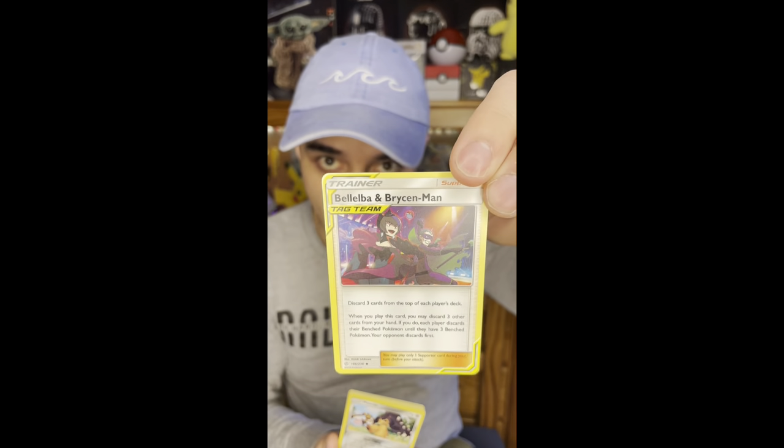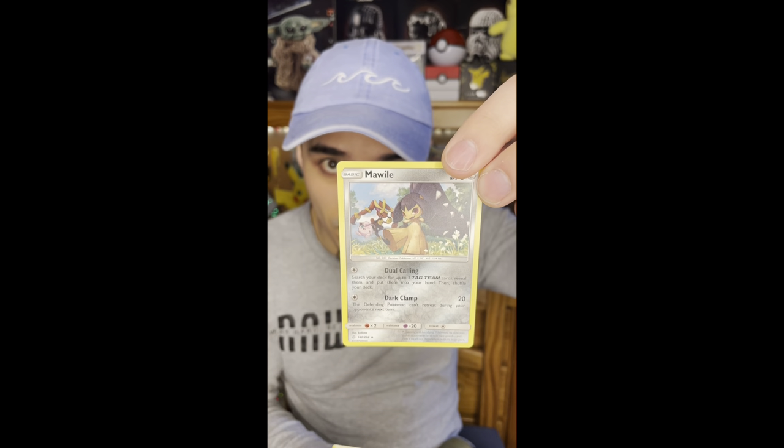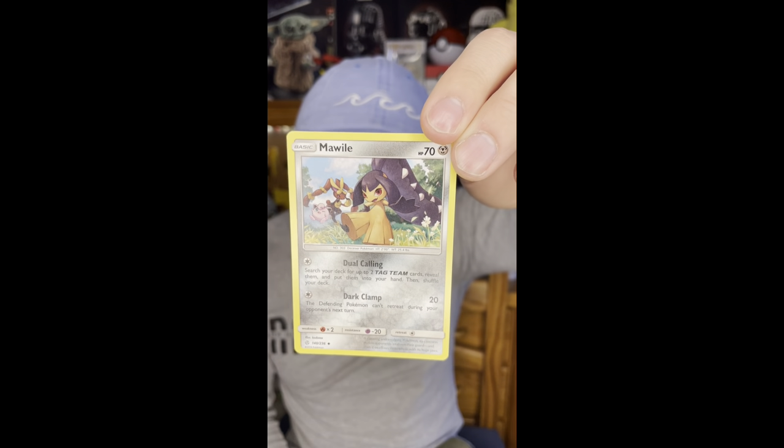Alright, next I'm going to open the Sun and Moon Cosmic Eclipse pack. Energy. A trainer - Bela and Brysman tag team, that's cool, a tag team trainer card. Looks like another trainer - oh no, it's not. It's a Marwile, and an interesting Marwile because there's some Pokémon in the background. That is a pretty cool art Marwile, and the smile looks very mischievous - how exciting!